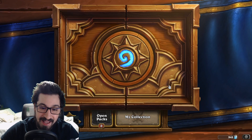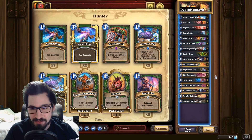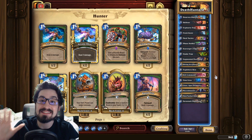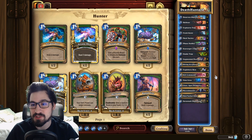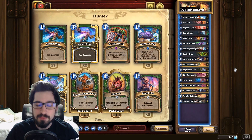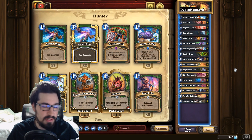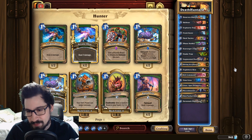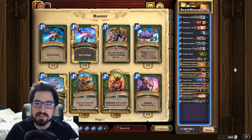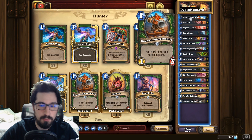Hey guys, Rorschach here. We've got a really interesting hunter deck. I know you don't see a lot of this class on ladder, and if you do it's mostly just face hunter. We have a nice death rattle beast hunter built around the prime, built around resurrecting your death rattles. It does a lot of funky stuff, does a ton of damage, and surprisingly has a good amount of value. We're going to talk about each and every card in the deck, explain why it's there, the synergies, and all that. From there we'll head into some ranked games so you can see the deck in action.